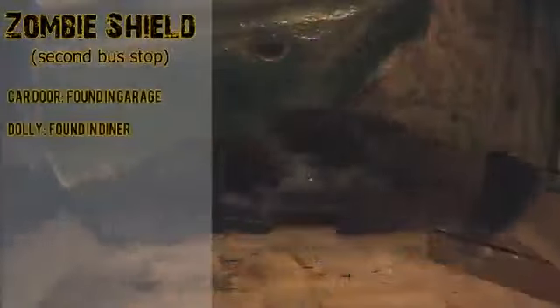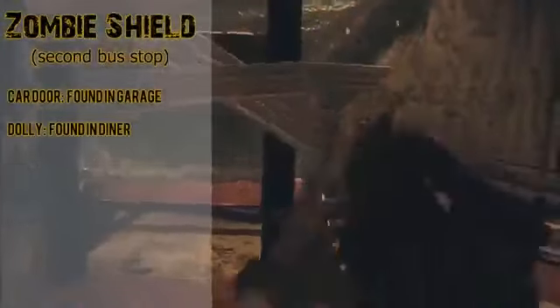Next is the zombie shield, which we saw in the zombies trailer. It's made from a car door found in the garage and a dolly found in the diner. It's basically a redneck riot shield and should be very useful.